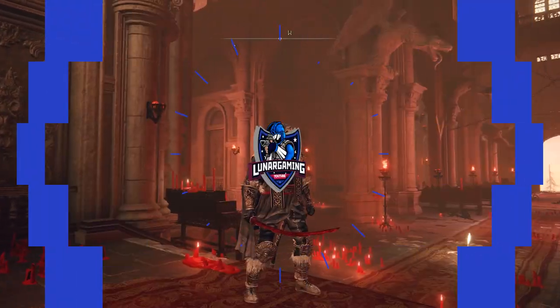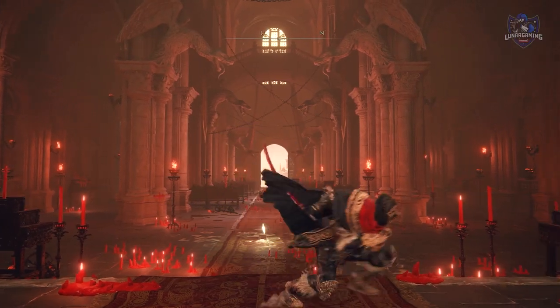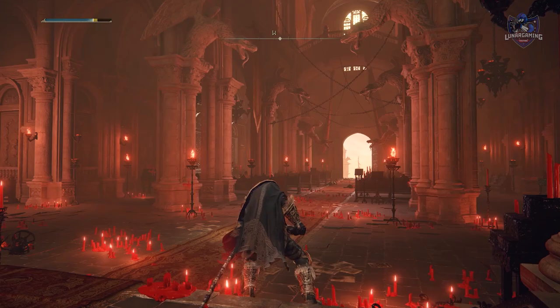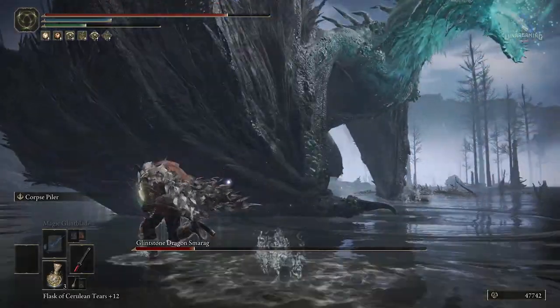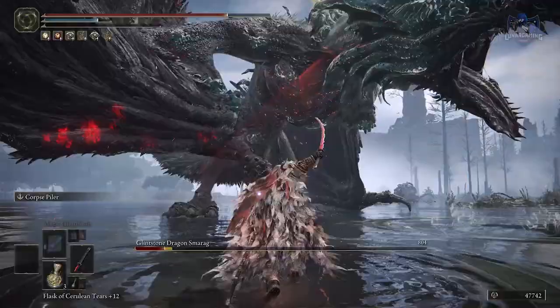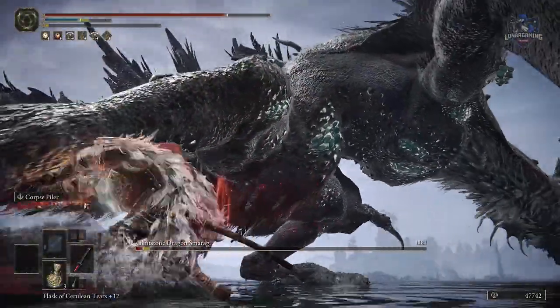Hello guys, Luna here and welcome back to another Elden Ring Guide video. In this one we're going over how to get probably the best weapon in the game, the Rivers of Blood Katana — an incredibly overpowered weapon and soon to be nerfed, I'm sure, but for now it's a popular choice for many players in PvP and PvE. And even the basic build I'm using is very overpowered as I will show later in the video. But first, let's start with how to get this katana.